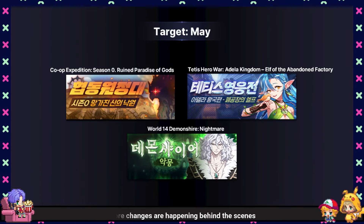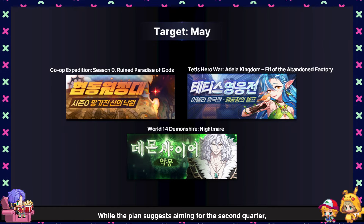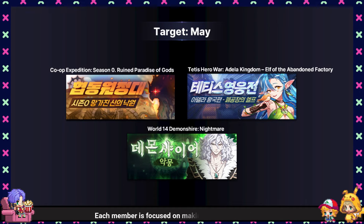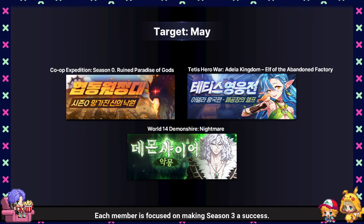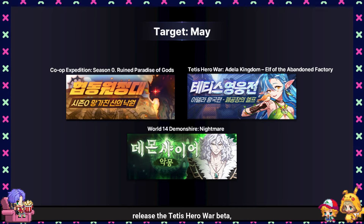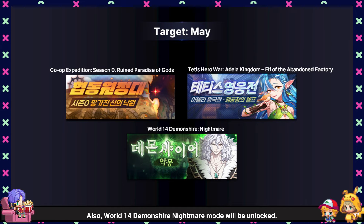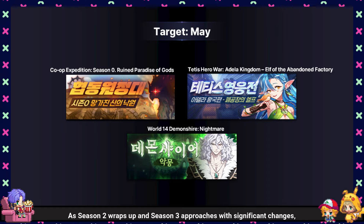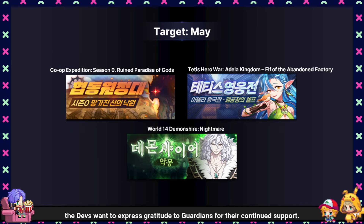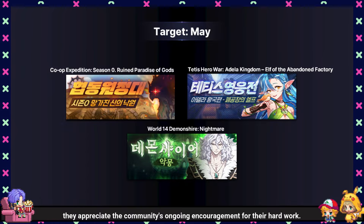More changes are happening behind the scenes, with the dev team working hard to develop and test everything. While the plan suggests aiming for the second quarter, internally the devs hope to finish everything by mid-May. Each member is focused on making Season 3 a success. To help pass the time until Season 3 arrives, the devs will run the second co-op expedition beta, release the Teddy's Hero War beta, and organize existing content. Also, World 14 Demonshire Nightmare mode will be unlocked. As Season 2 wraps up and Season 3 approaches with significant changes, the devs want to express gratitude to Guardians for their continued support, appreciating the community's ongoing encouragement for their hard work.